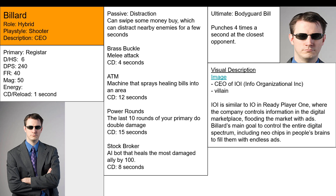ATM is a machine that sprays healing bills into an area - places down an ATM machine and it sprays nearby allies with bills, healing them. Power Rounds: the last 10 rounds of your primary do double damage, so instead of doing 6 damage it does 12 damage. Stockbroker places an AI bot that heals the most damaged ally by 100 - an AI that goes to the most damaged ally and heals them. His ultimate is Bodyguard Bill, who punches 4 times per second at the closest opponent with double brass knuckles - basically an AI bodyguard.